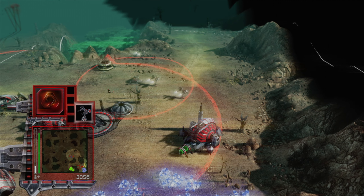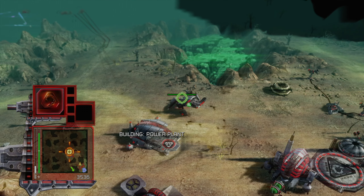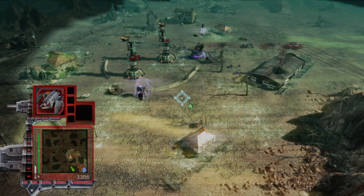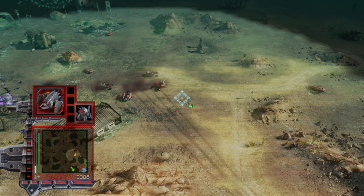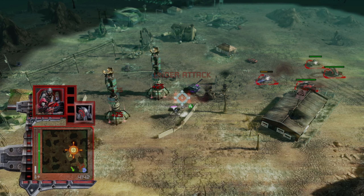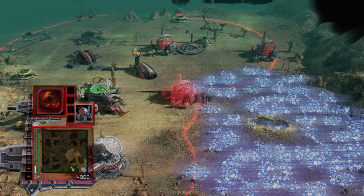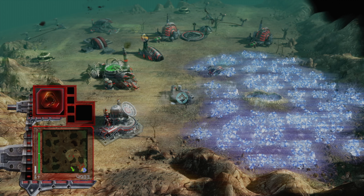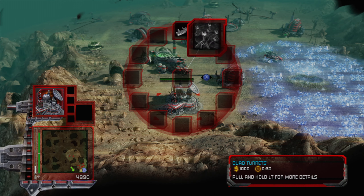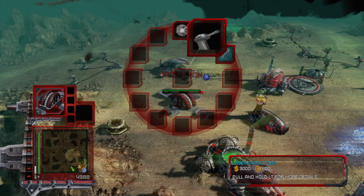I could just forward my defense to this position here. I may as well just do that, yeah. Scorpion tank! There we go. That means less access to the other Tiberium field here, but I'll take it. Okay — improve turrets here, and let's get our usual arrangement of upgrades.